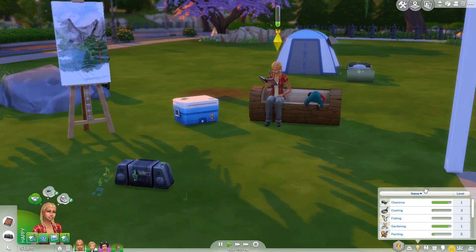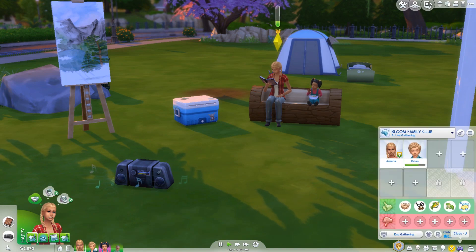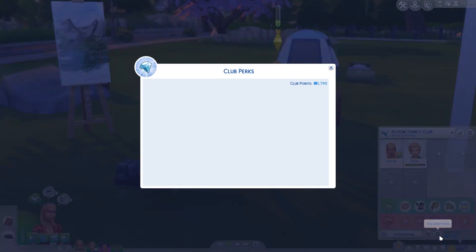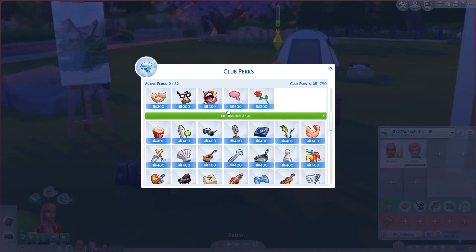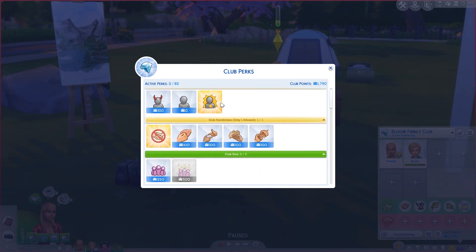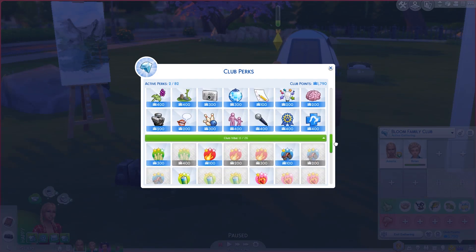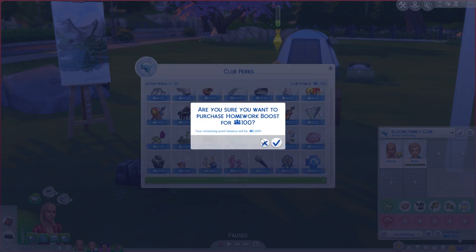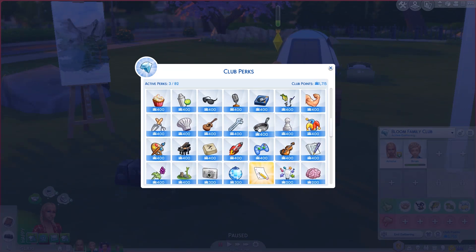How is she doing in terms of her vampire lore? It's at three. I have this club that I set up — I don't think I bought very many club perks. I know I bought the popular club perk which makes it easier to make friends. I think it's time to get the homework boost to make it easier and quicker to do homework. Vampire lore is not one you can add, but I actually find it's usually pretty quick. Charisma would be good because that helps a lot of aspirations.